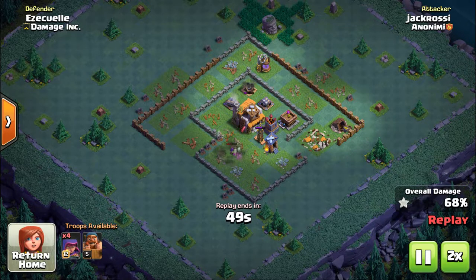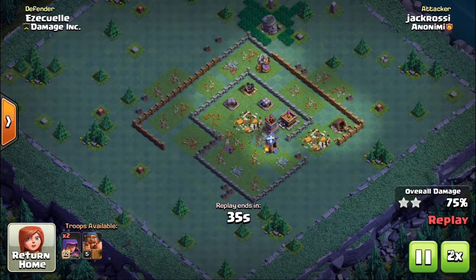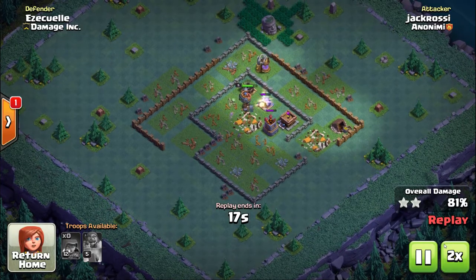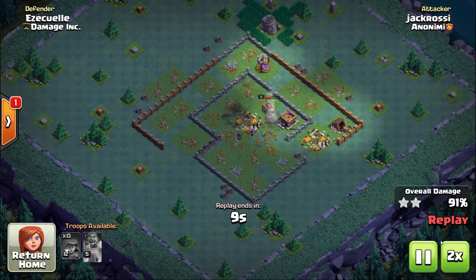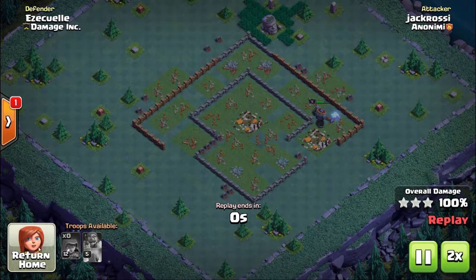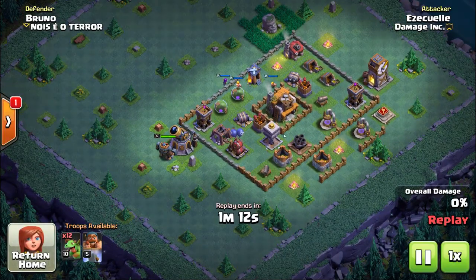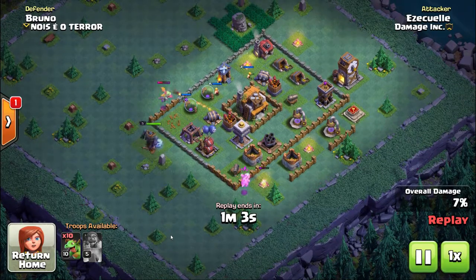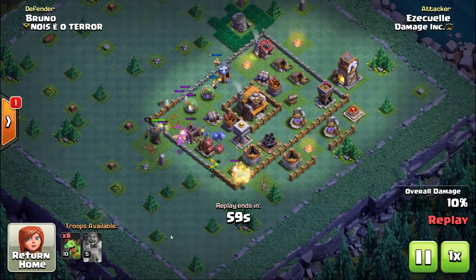As a Builder Hall 5, I've almost maxed my troops at that level — only the multi-mortar is still at level 1, everything else is one or two levels from maxed. Because I have max dragons, max giants, and max barbarians, I'm being matched mostly with Builder Hall 6s. That's a testament to how well the matchmaking works: if you upgrade your troops but not your defenses, you still get matched with tough opponents.